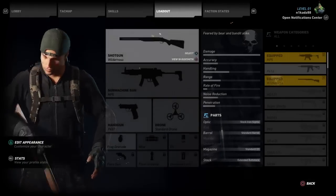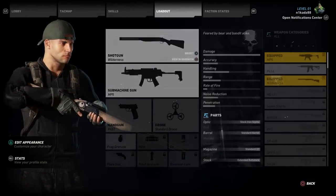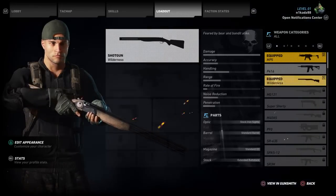Press the button, go over to your loadout, and as you can see you know it's the one because it says 'viewing gunsmith' rather than 'edit'. If I press on it, you can see it's called 'Wilderness' as well — it does show up straight away once you put your code in.